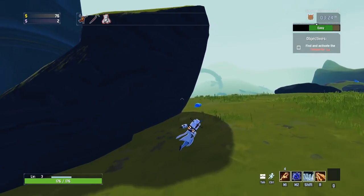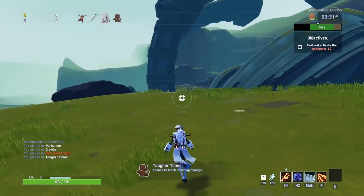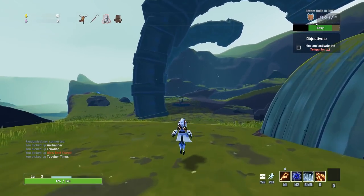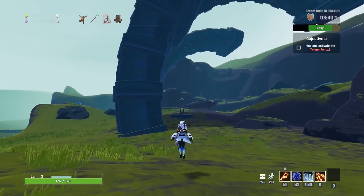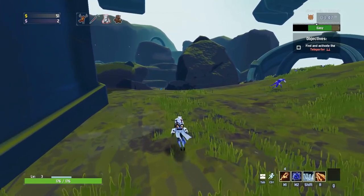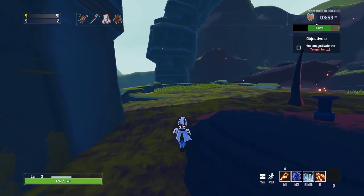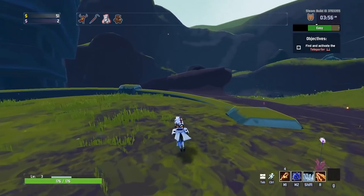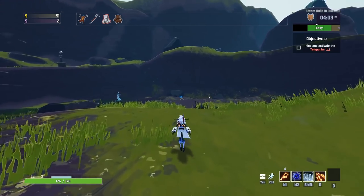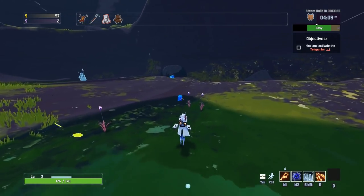There's a 3D printer over there - I'm not going to bother with that. I rarely bother, especially when I've got so few items in the first place. There's also no dodge with this character, and no speed up either. It takes a while to get around the map with this one.